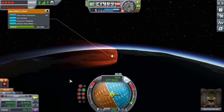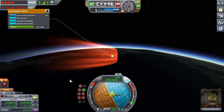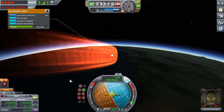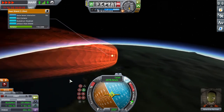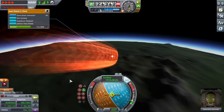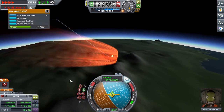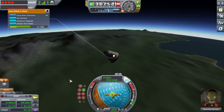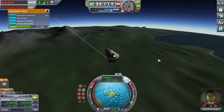During descent, you want to hold retrograde on your navball so that your heat shield is pointing into the airstream. If you want to do it better, you could point slightly above retrograde because that would produce lift in your capsule and make you fall slightly slower. But the heat shields are so overpowered, it doesn't really matter that much.